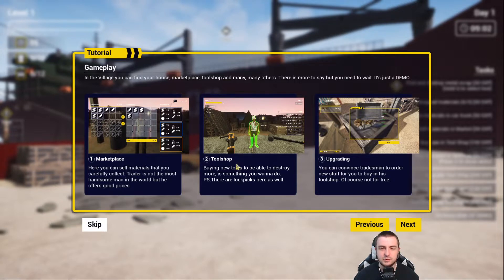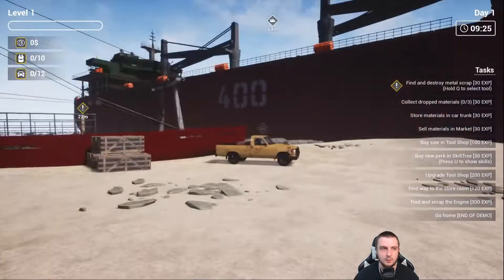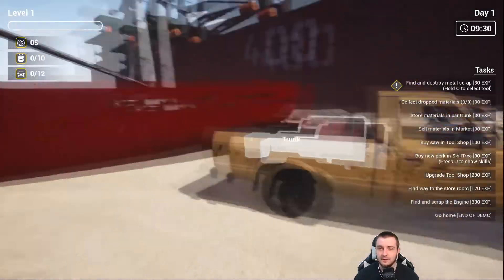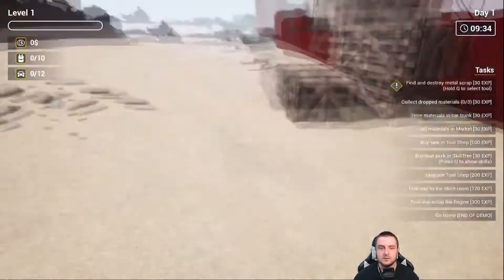Marketplace, tool shop, and upgrading — pretty familiar how that works. Hammer: best friend of every ship destroyer. A highly experienced wielder can destroy objects with a single hit. There are critical points too, that's kind of cool. Let's jump in — there's a lot of things going on right at the start, a lot of text dialogue. We have zero dollars and here's our trunk.